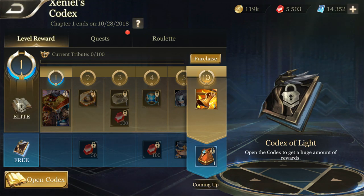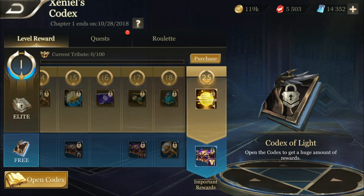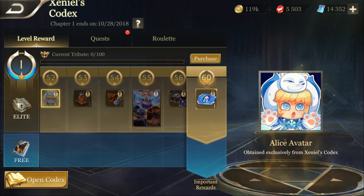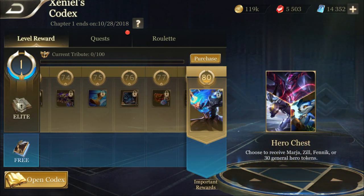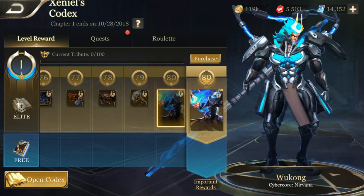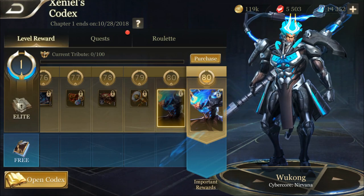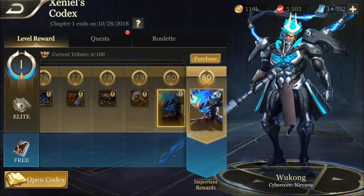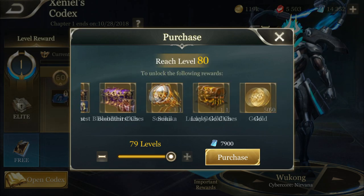As you guys know, there is a free version and there is an elite version. If you guys want to do the elite quest to get all these cool rewards you have to actually pay for it. The rewards are basically the same but just different heroes and different skins. The skin we are gonna get is the Wukong skin, and this is for North America, EU, and Latin America.